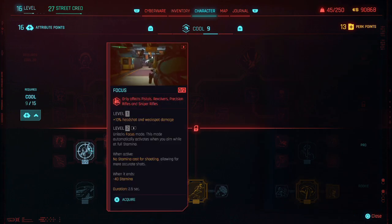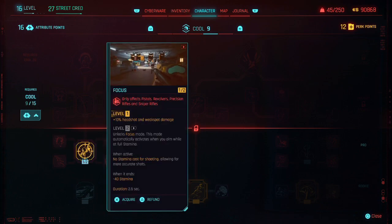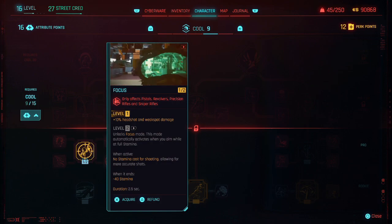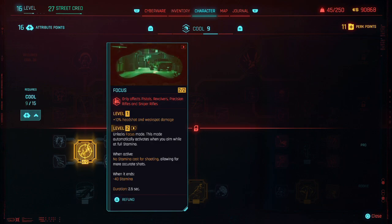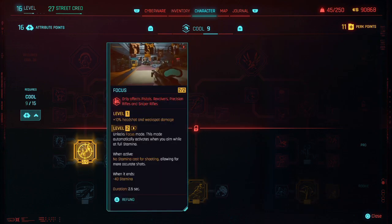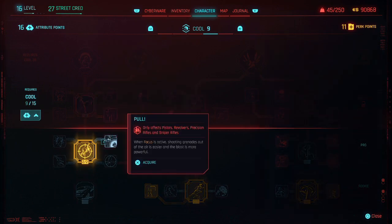Scorpion Sting only affects throwables, so we wanna stay in this tree here. Deep Breath - we gotta go here first, we gotta unlock this before it unlocks any of these. Let's unlock this one - there are two levels here, so let's unlock both levels. I have eleven perk points left and sixteen attribute points. Now we can go here.